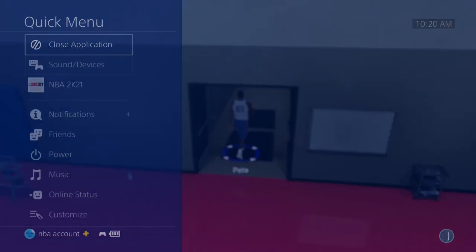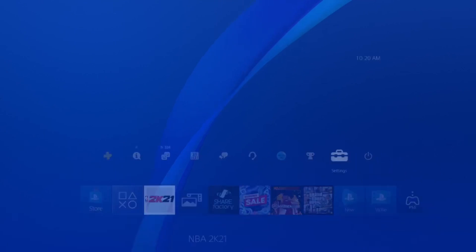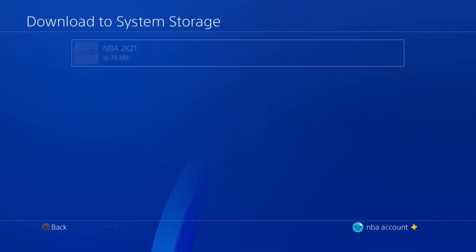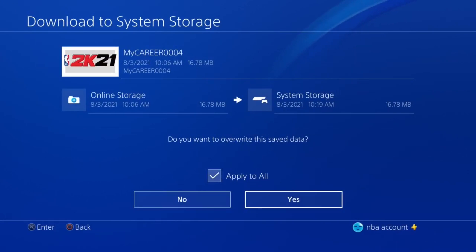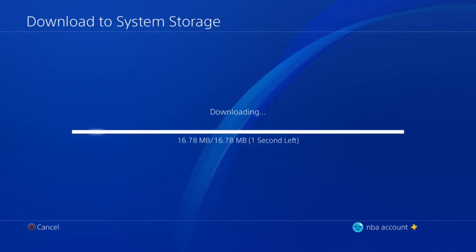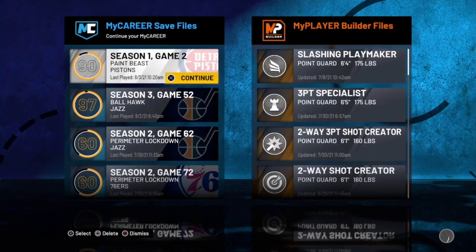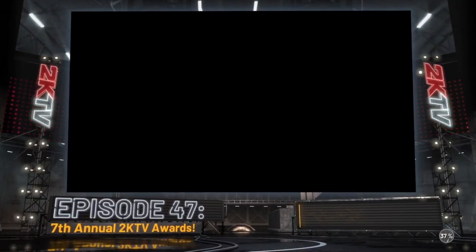Once you're done with all your drills, hit exit. On PlayStation, close the app as soon as you exit. On Xbox, go to managed gaming add-ons and delete from your console. On PlayStation, go to Application Save Data Management, go to save data in online storage, and download it to system storage. Xbox users: go to managed gaming add-ons, click your save data on your profile, and delete it.